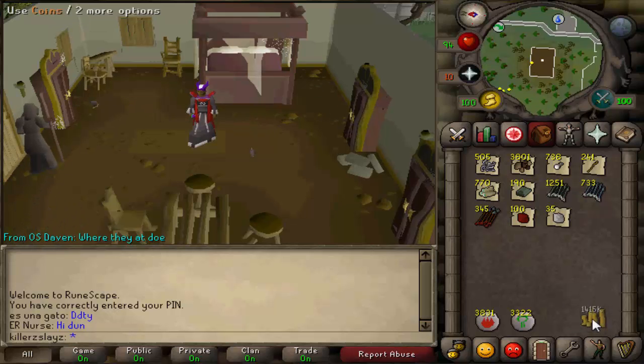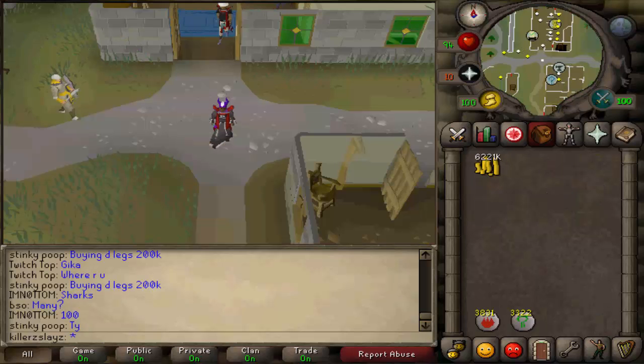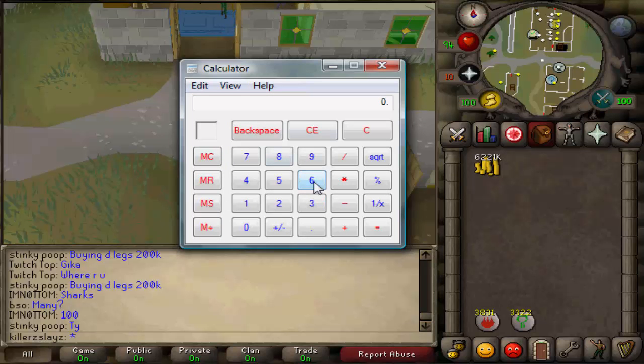We'll do the maths after I've sold everything — money per kill, roughly. It won't be really accurate, but I'll be back with a change of scenery after I've sold all these other sellable items. That's all my items sold and alked. As you can see from my inventory, I have 6.2 mil — 6,221k. That is a big cash stack considering it's only 500 kills. Dividing what I made by 500 gives a rough estimate of how much I was making per kill.